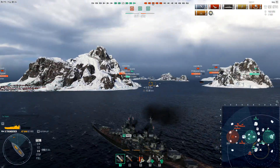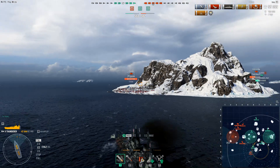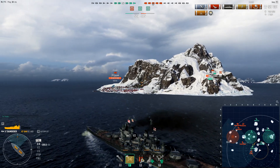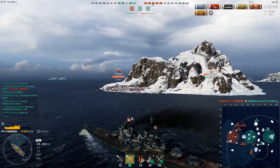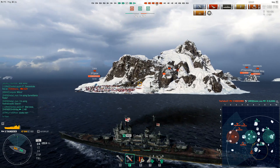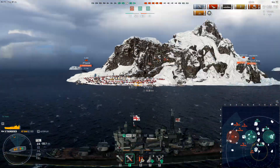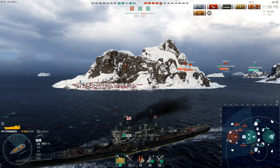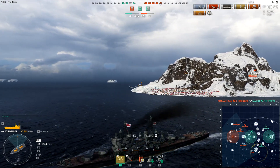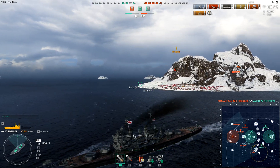You can take the ship into close quarters for two reasons. First, she has great concealment — about 12.3 kilometers — so if you can get on the side of a battleship at the right distance and time, you can devastate them. The other reason is that although she has a raised citadel, she has a very thick belt armor of at least 400mm. In some ways she has Kremlin-like characteristics where you can shatter shells, and you'll see that near the end of the game where the enemy Thunder's AP actually shatters at close range.